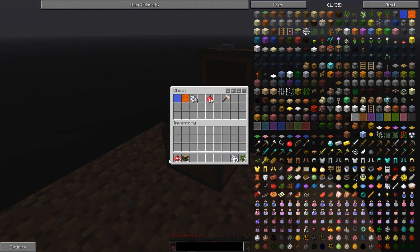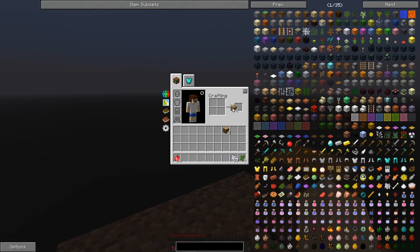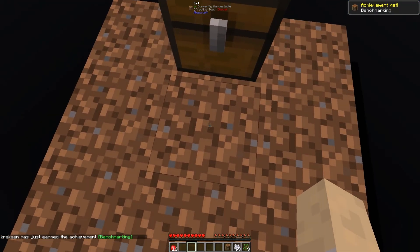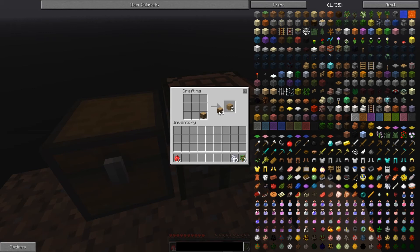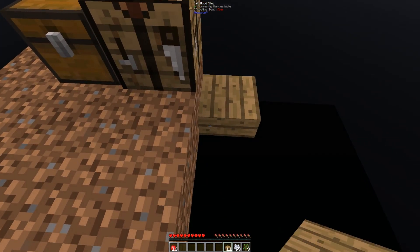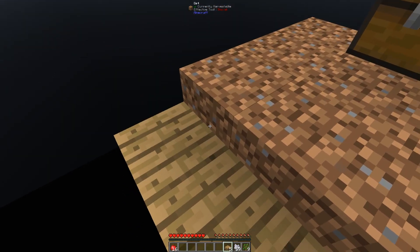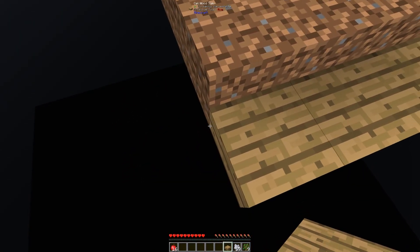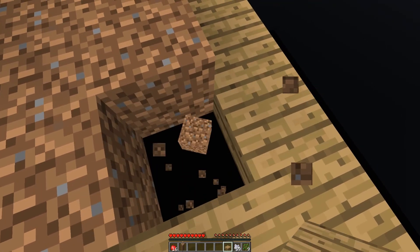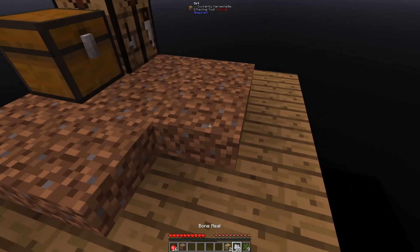I'm a noob when it comes to Skyblock. You make a crafting table like this. Let's get some slabs going to put around. There's really no blocks — you spawn in a nine-by-nine and you have nothing at all. I guess I can remove this. We're gonna need more wood.